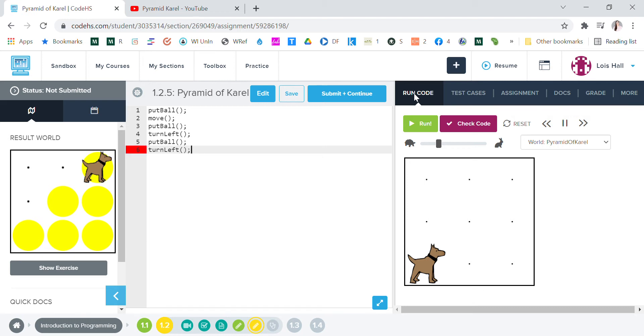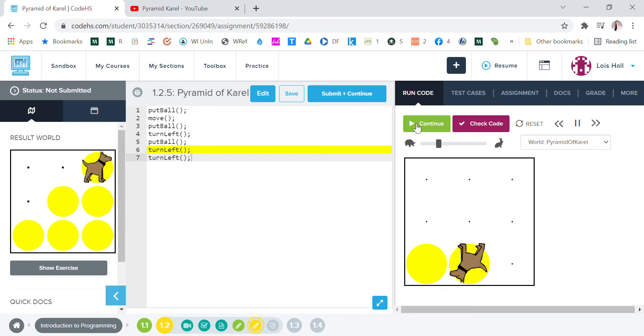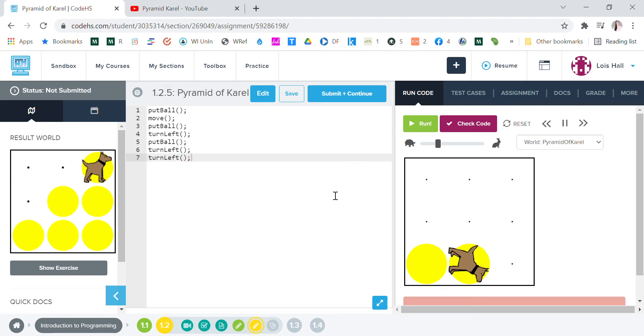Then we're gonna turn left again to go back down. Let's run that and find out what we've got. Hmm, that's not what we wanted. So what we want to do is: put ball, move, put ball, turn left, and then we're gonna want to move.